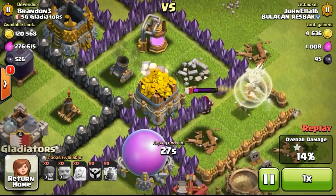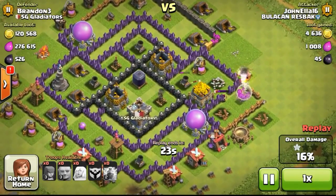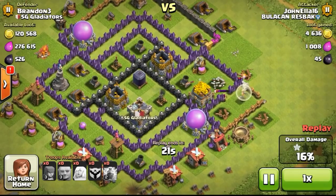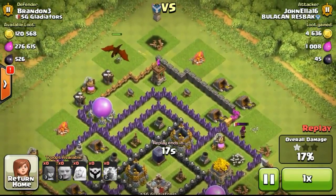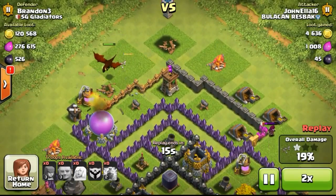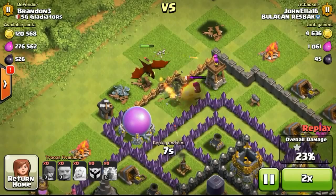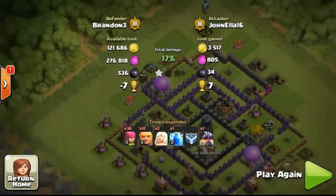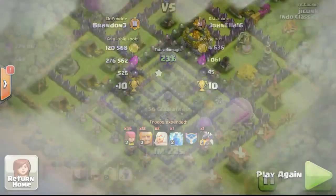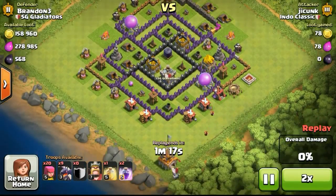Eventually my wizards went down, and the healer is just healing the giant over there. Not too many troops left for him to try to take out my base. So now he has only stolen like 4,600 gold. He dropped his clan castle which contains a level 4 dragon — a really nice clan castle for him to receive. But my wizards went ahead to take out the dragon.